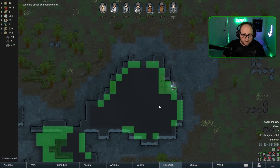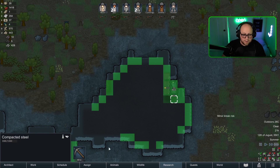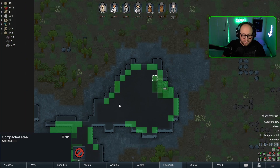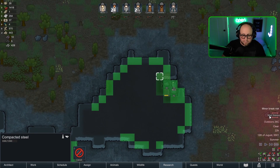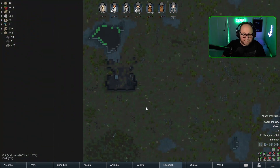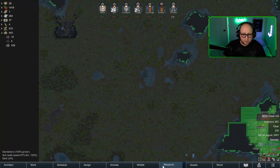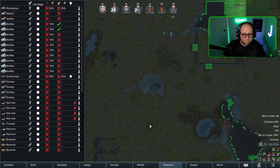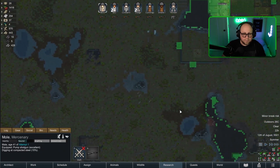Let's keep ourselves safe — already hitting deep mountain here. Not great, I think we might end up ripping this all out. Mad ibexes just generally on the map — four of them.